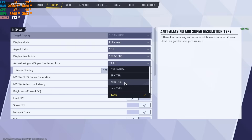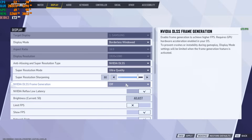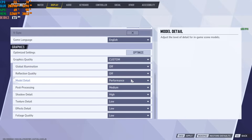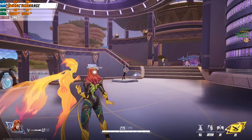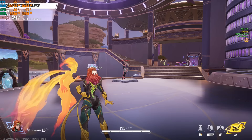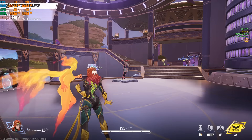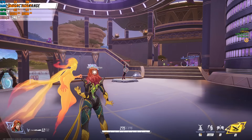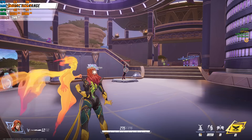My machine likes NVIDIA DLSS. Set it to Ultra Quality with DLSS frame generation on Auto so it automatically adjusts to your preferred performance level. After applying, I'm sitting at about 300 fps. Yes, people will comment that frame generation creates AI-generated fake frames — but even without it I was pushing over 200 fps on every upscaling option.